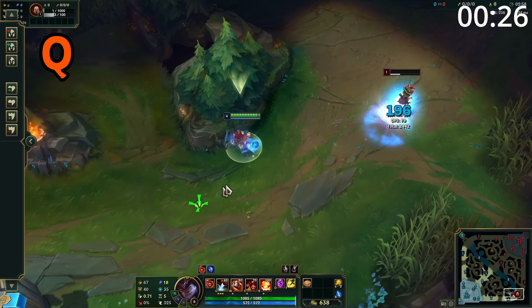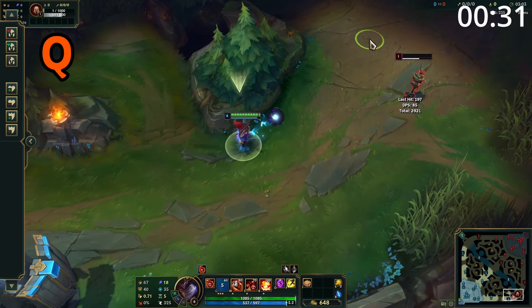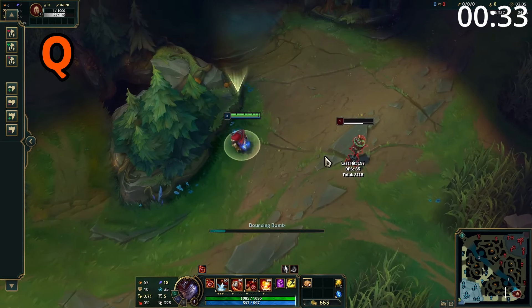Ziggs' Q throws a circle on the floor, and if it doesn't hit an enemy, it will bounce up to two more times. After it's bounced twice, or after it hits an enemy, it deals damage to nearby enemies.